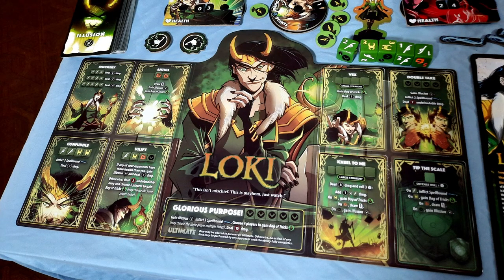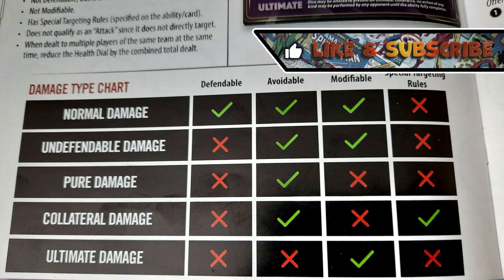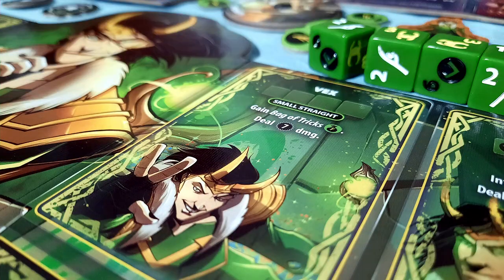The game itself is incredibly simple to learn, but does have a few obtuse rules, mainly the damage types. You have normal damage, undefendable damage, pure damage, collateral damage, and ultimate damage. Each type differs only slightly, but the difference is important, and it's really difficult to remember which is which. There is a nifty chart in the rulebook, but I really wish it had been printed on some player help aids alongside the existing turnover cards. It's bothersome, but not a deal breaker by any means. The rest of the game is exceptionally straightforward, which makes the damage type confusion stand out by comparison.